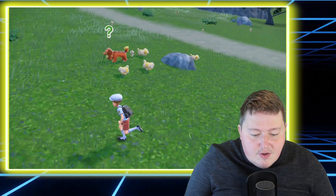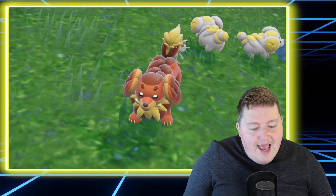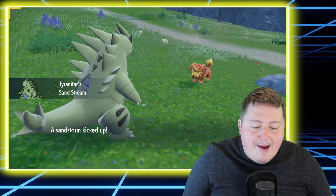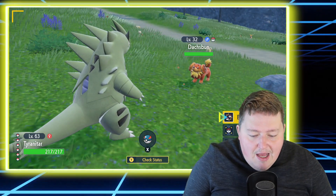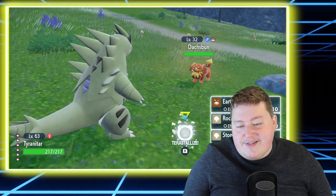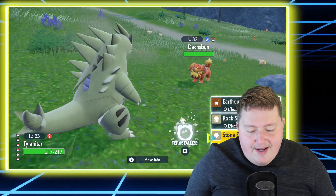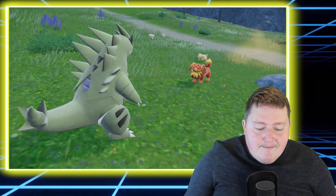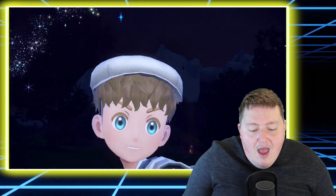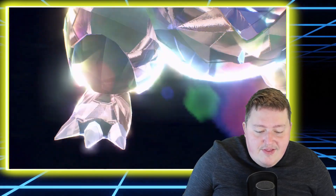Now just to show you guys that it does actually work, I'm going to go ahead and get into a battle with our Fidough evolution here. As you guys are going to be able to see, we have my Tyranitar here. We're going to kick up our Sandstream. And then what I'm going to do — I'm actually going to go ahead and Terastallize. I don't have any Normal moves, so strategically this may not have been the best, but for making video content for you guys it was definitely worth it. And there we go — you are going to see it is going to be a Normal type instead.